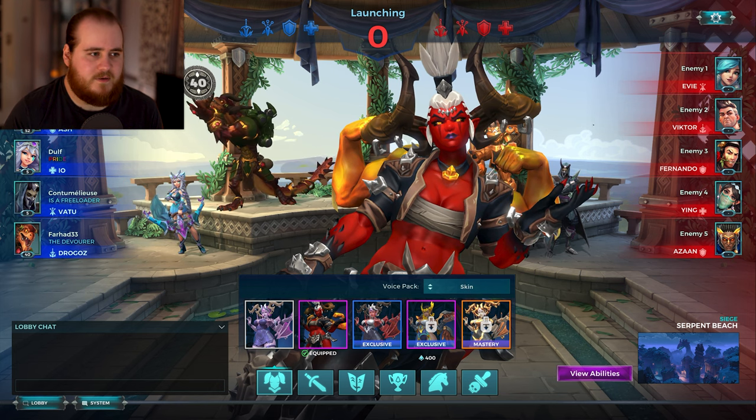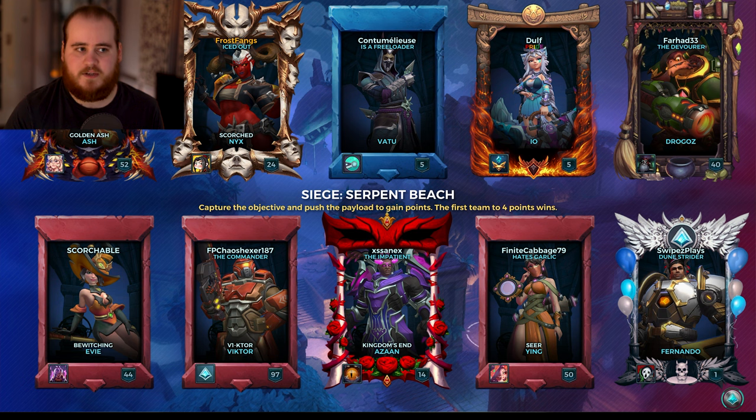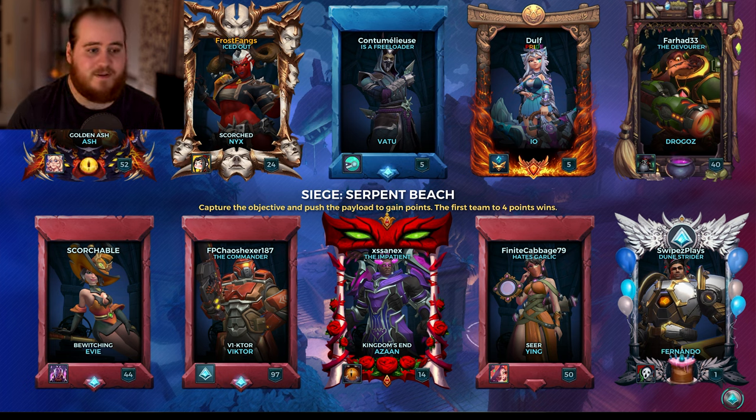Alright so for game one, I don't know why IO is so small here, but seems like we've got a pretty good scenario for it. Siege, Serpent, Beach, Ash — we've got an IO, a Vatu, and a Drogos versus double tank: Azan and Fernando. They also have a Ying, Victor, and Evie. Here are the matchups — he's going for an Aegis setup. I don't know if I go for Wrecker to counter that. Guardian with the full shield setup is going to be a massive pain.